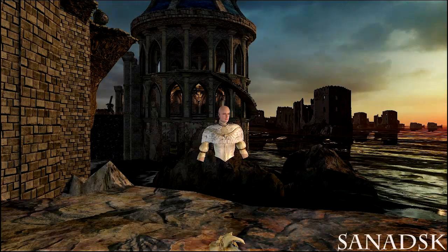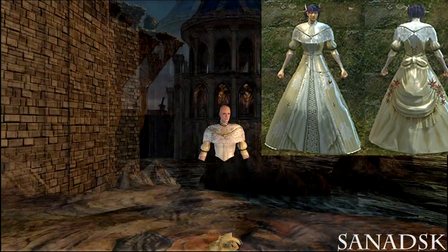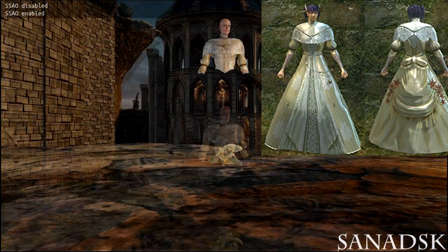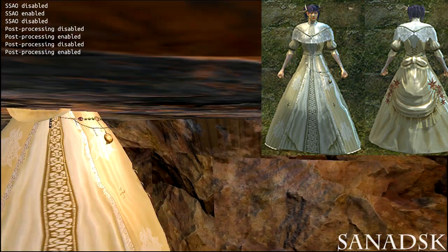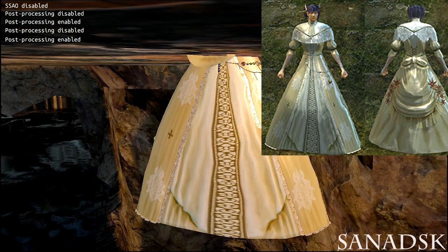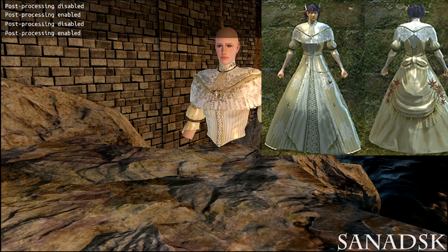The next armor set is the Dusk set, which was in Dark Souls 1 and was worn by Princess Dusk. It only has the body part and the leggings, but the leggings are underground — same as Smough's set. It's like the other half is cut from her leggings.